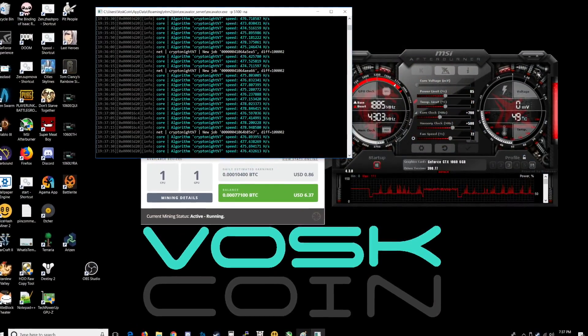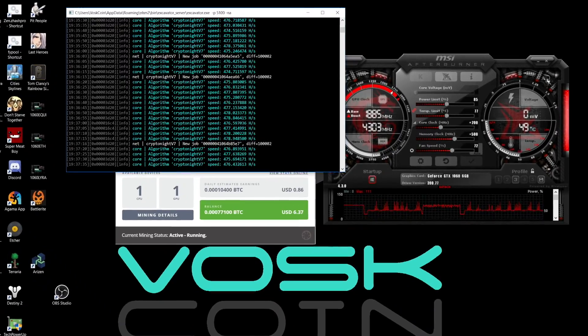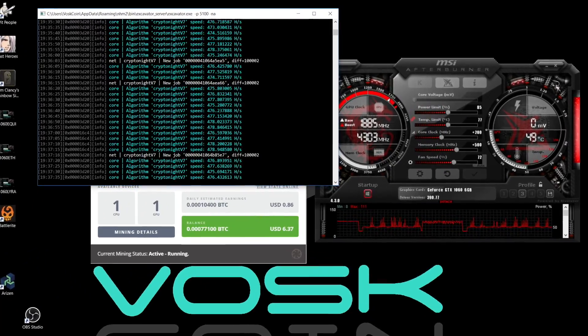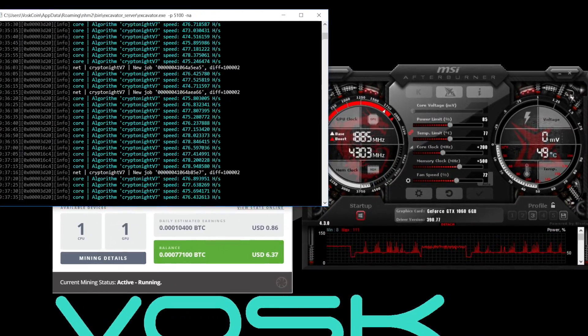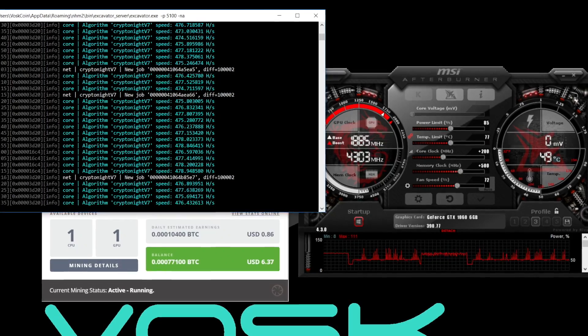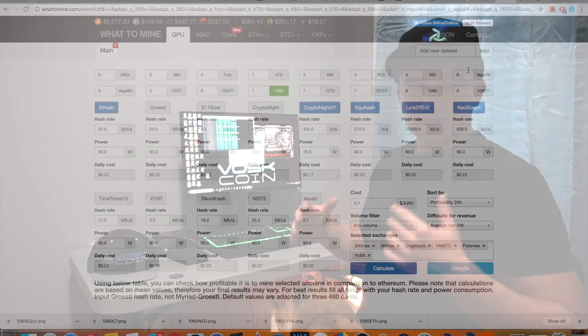Finally we have CryptoNight v7. NiceHash wastes no time swapping coins on that. We're pulling about 470 hashes, which is pretty good for this card. This covers Monero and all the coins following suit with it, making about 80 cents a day per NiceHash. If we click over here to WhatToMine, you can see we are pretty much on par or above with every algo.